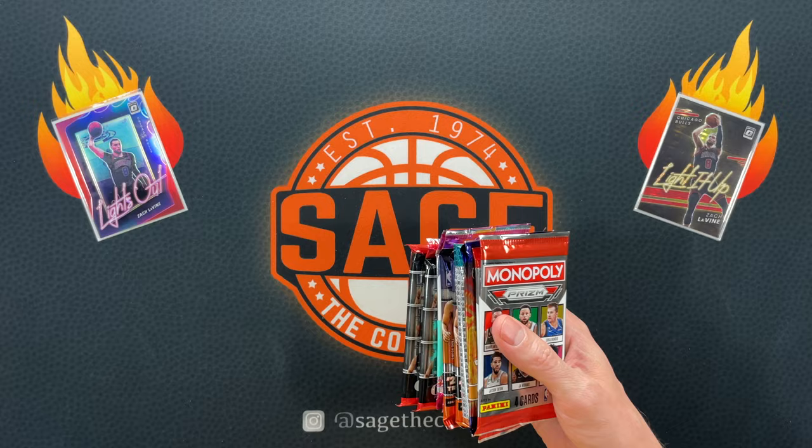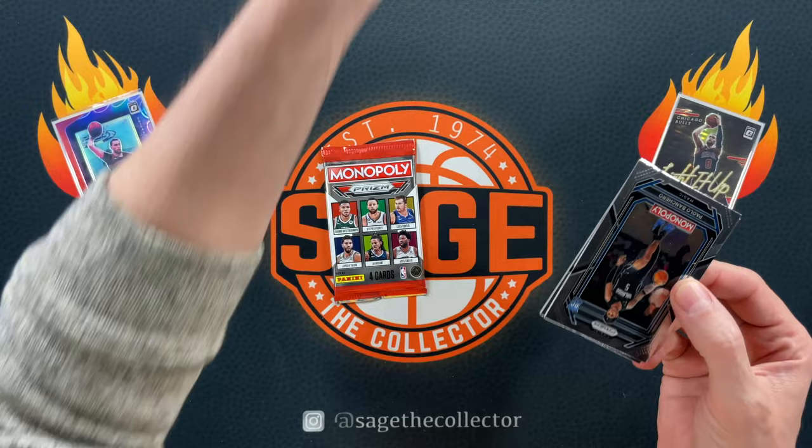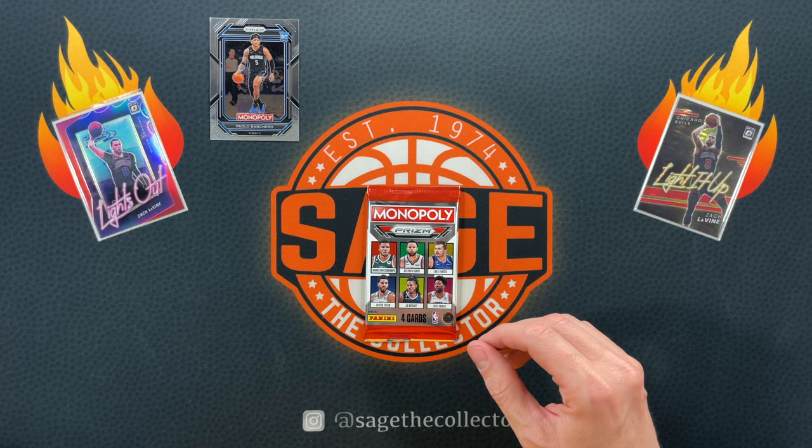As with most of my random retail pack videos, we're starting off with some Monopoly. I've got a bunch of these boosters so we are going to be ripping into these for a while. Starting off hot — Paolo. Damar. Giannis and Tatum. That was about as good a pack as you can get with vets and a rookie.